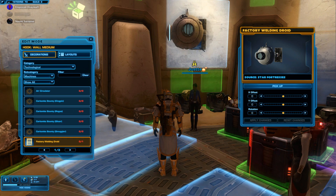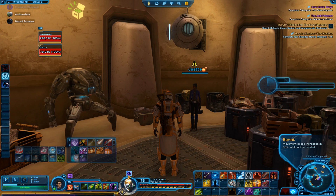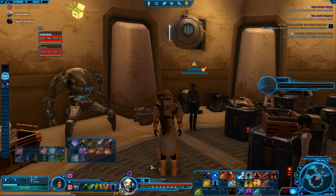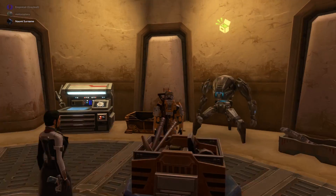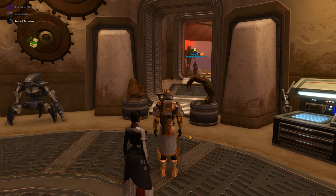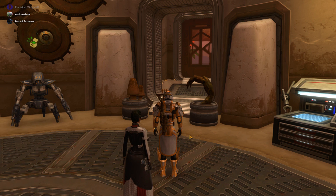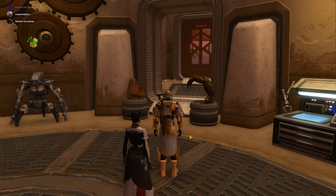The source was Star Fortresses. I have at least one on my character, but I've never defeated one, so I don't know how I managed to get it — unless you get it midway. Maybe you did the solo version; I believe that drops more decos than the heroic version, which is a little backwards. That's right — you do the story version first and then you have to do the veteran version to progress against the Star Fortress.